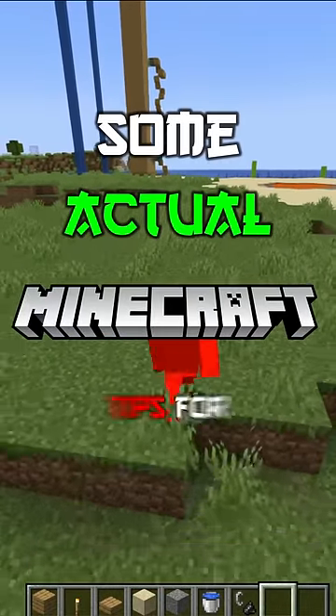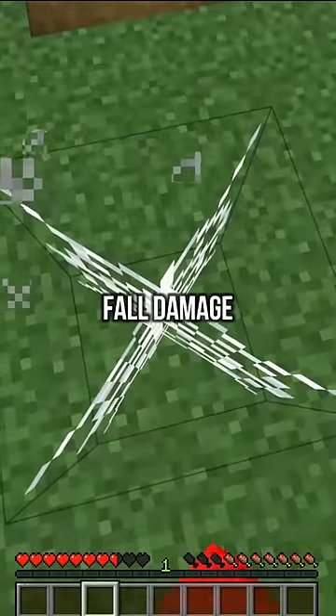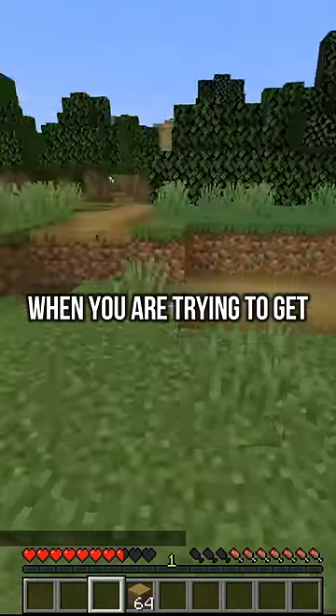Here are some actual Minecraft tips for beginners. If you ever need to jump from a high place and you don't want to get any fall damage, use cobwebs — they're very good and very effective.